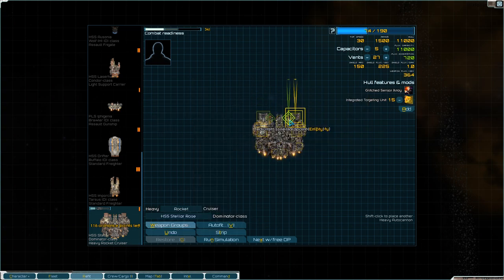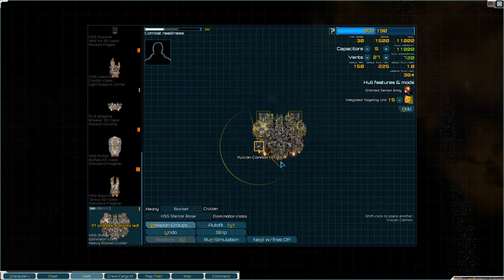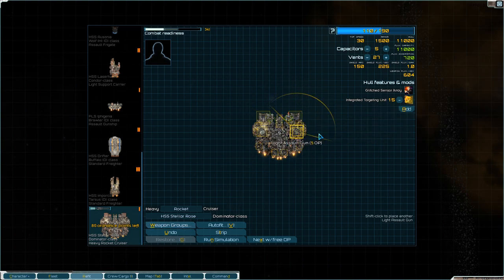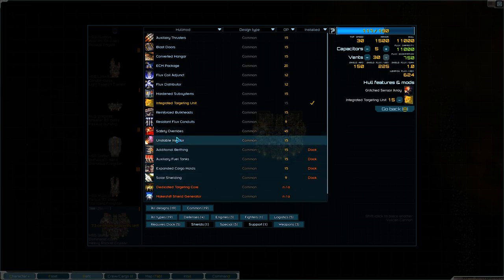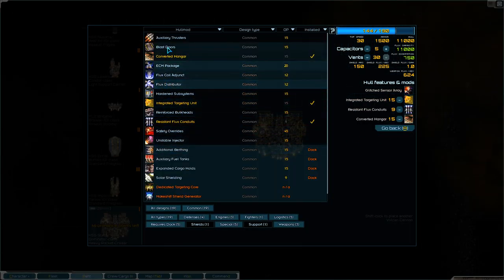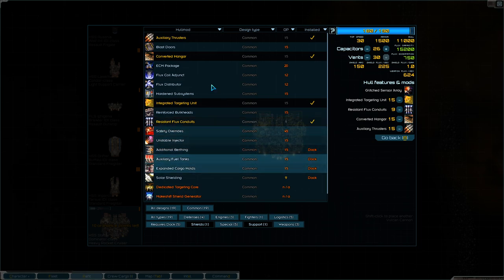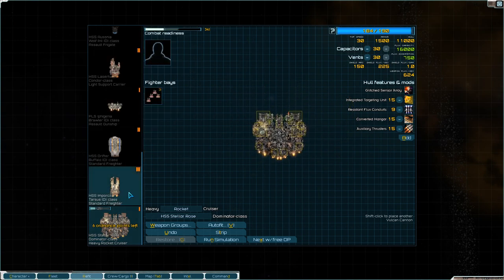I really have absolutely nothing on hand to arm this Dominator, so I'm just going to throw some random crap on it - it'll get absolutely trashed by anything if it gets into combat. It's got a railgun up front. I'll just load it up with goodies: converted hangar bay, talon. This is a terrible, terrible loadout. Yes, this is the lightest armed Dominator ever to sail the seven sectors.